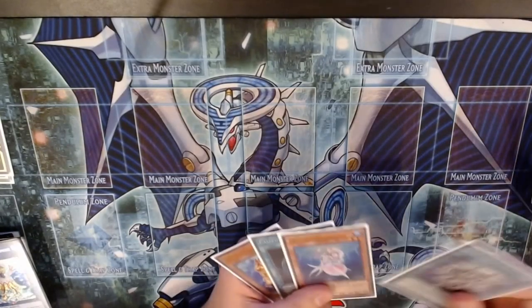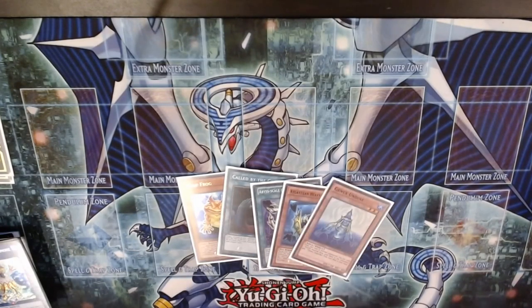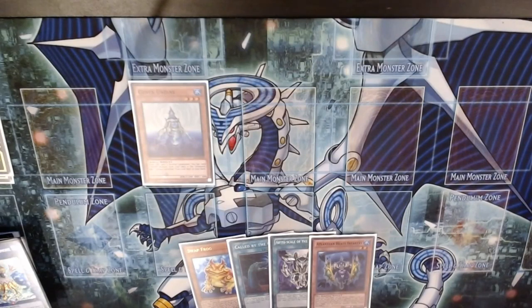Speaking of Swapfrog, we drew it. We also drew Deep Sea Diva, but let's pretend instead of drawing Diva we drew Genic Undine, because I want to show Genic Undine combos at least a little bit — Undine is a really good card. We're going to use Genic Undine, Normal Summon it, activate its effect.